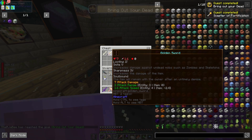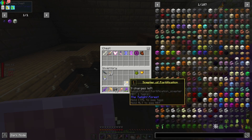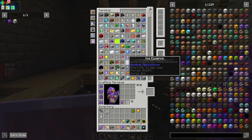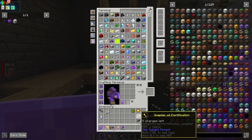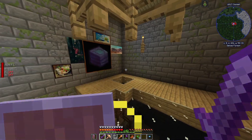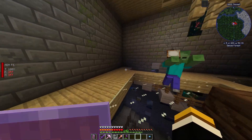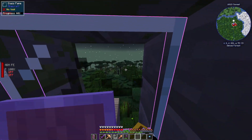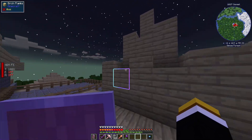The Lich is dead. Checking loot — we got a Charm of Keeping and some other items. We didn't even get to the last phase. We basically two- or three-shot that fight. Sadly that's going to be the end of this episode — the power setup took longer than expected.